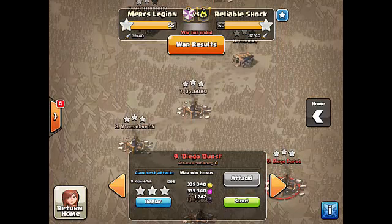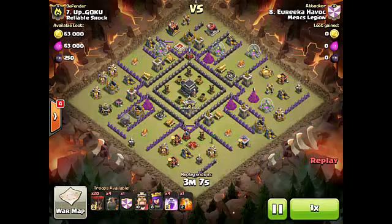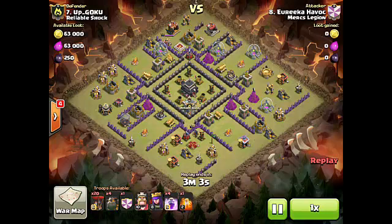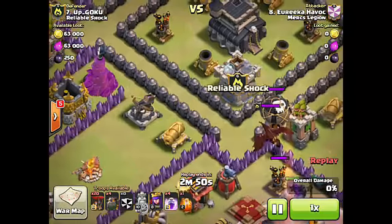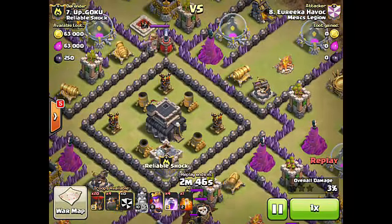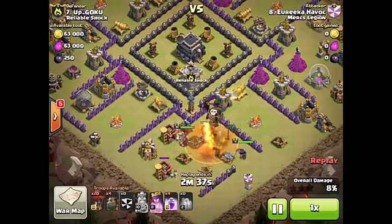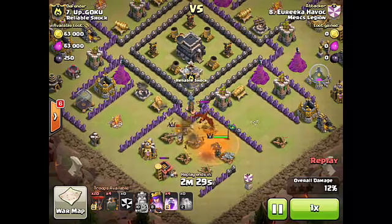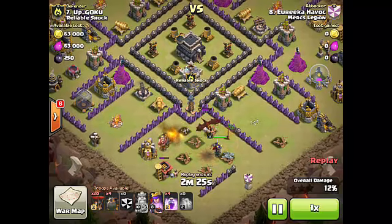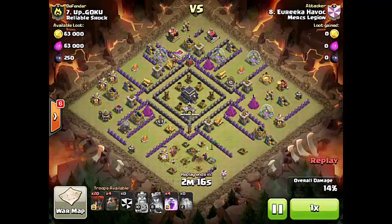We also had several LaLoon attacks. I want to show you Eureka Havok's attack. Eureka's number 8 went up against the number 7. Eureka Havok is a Town Hall 8.5 — he has some Town Hall 9 troops but mostly Town Hall 8 defenses — but he went up against a mid-level Town Hall 9, with two X-Bows (one pointed up, one down), three air defenses in the middle, and one air defense right next to the very exposed Archer Queen. The Kill Squad was extremely simple: send in a Golem, King, and Queen to take out not only the enemy Archer Queen and the air defense, but also the enemy Clan Castle troops.